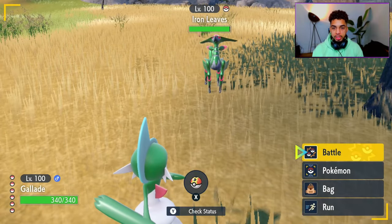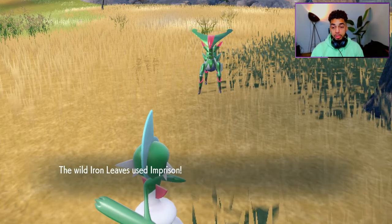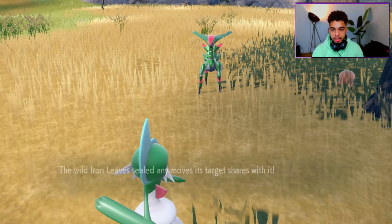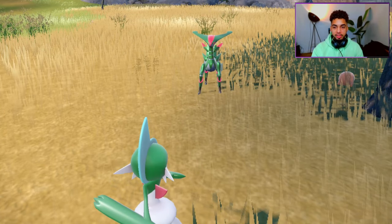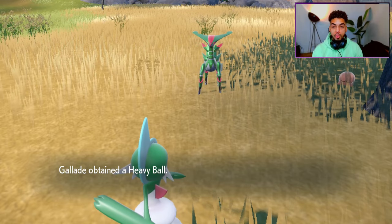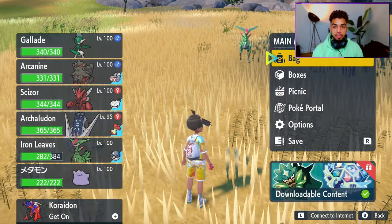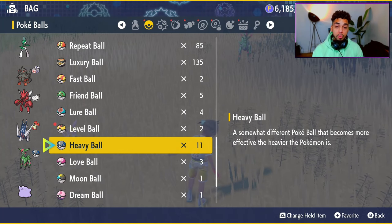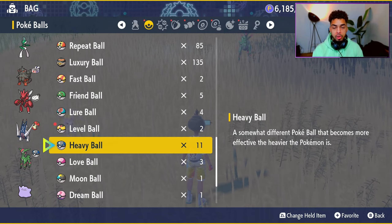I'm going to call it Virizion — I know it's Iron Leaves but it's just Virizion in my head. I'm going to use the move Trick, which can be learned by many Psychic-type Pokemon. I use Trick on the wild Iron Leaves, then I run away. Now I can go back to my bag, go to Poke Balls, and as you can see I now have 11 — 12 counting the one my Virizion on my team is holding.